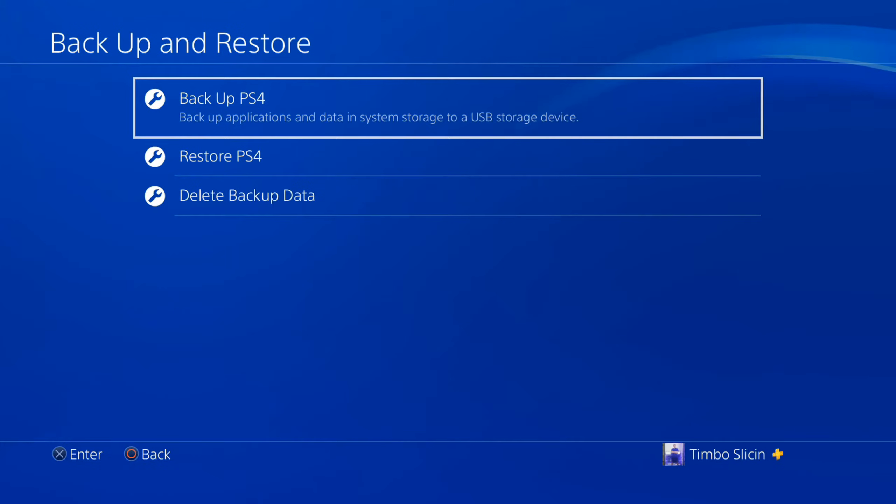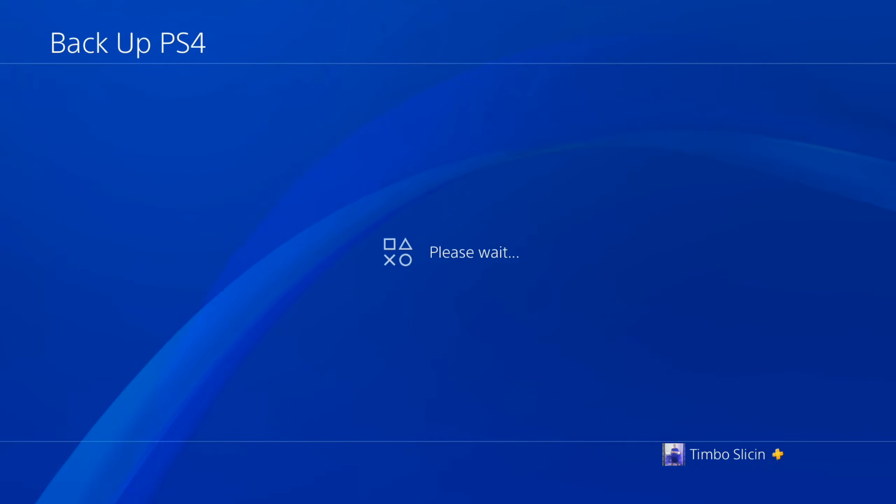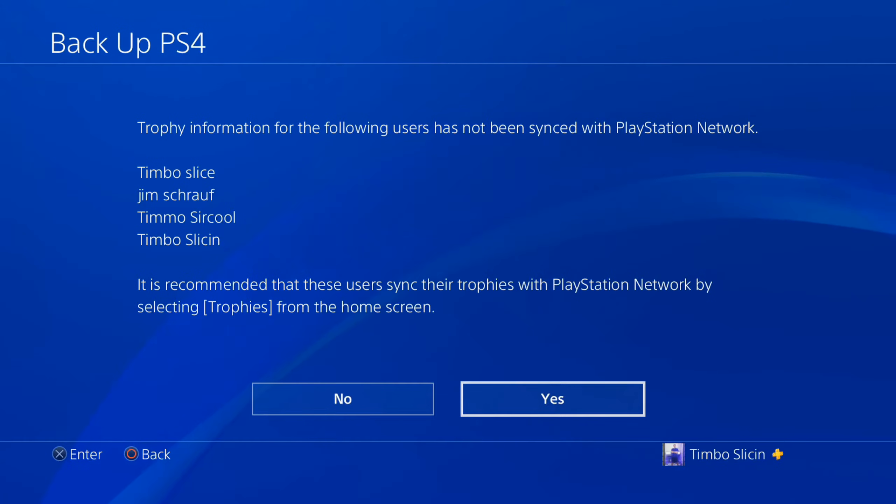Now the first option right at the top is Backup your PS4 — backup applications and data in system storage to a USB device. So let's select this. It says trophy information for the following users has not been synced. I'm just going to go ahead and press yes.